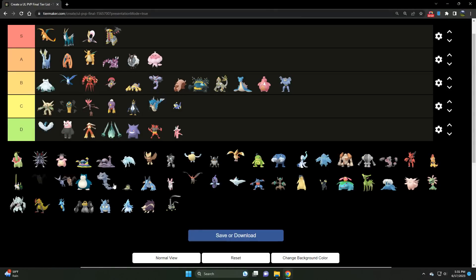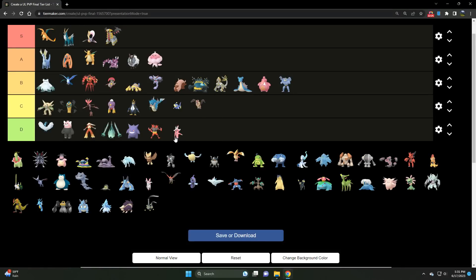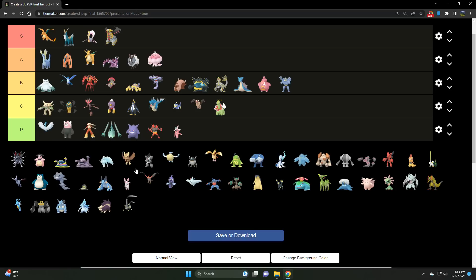We've got Mandibuzz — a C tier Dark/Flying type. It pains me, because the stat product is off the charts. If we could get it a proper coverage move — Sky Attack, or a buff to Air Slash — there are so many directions they can go to improve Mandibuzz. Once we get those improvements, this could easily float up the charts. But for now, it's being held back by a subpar fast move in Air Slash and a subpar coverage move in Aerial Ace.